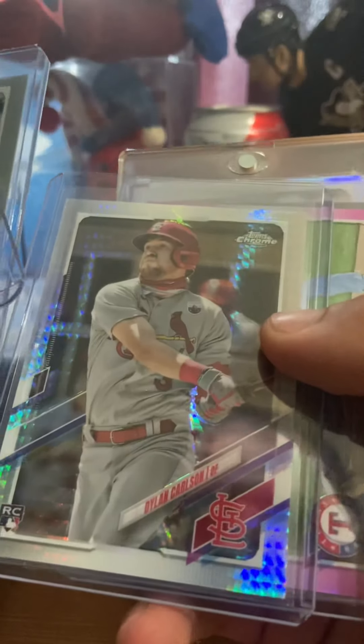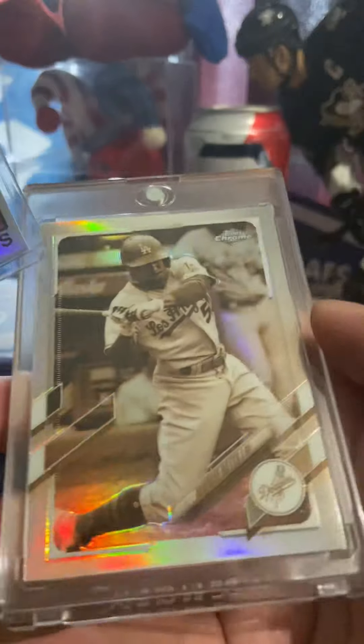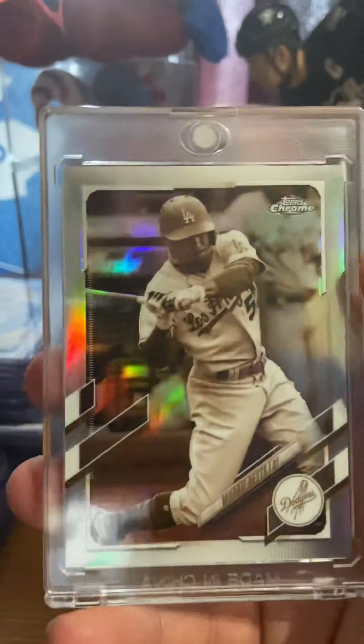Noah, we have Dylan Carlson, and we have Mookie Betts Serpa silver. It's a nice one.